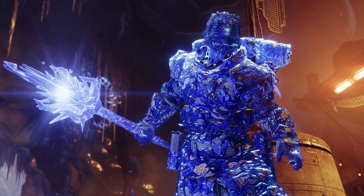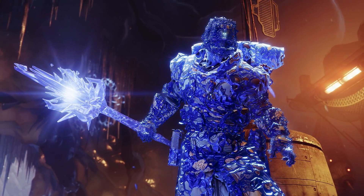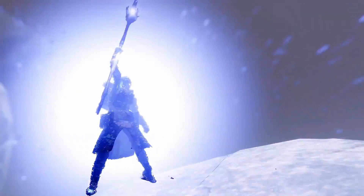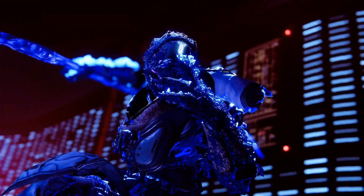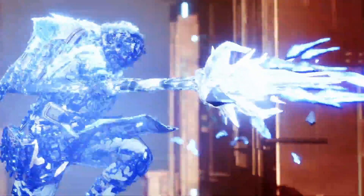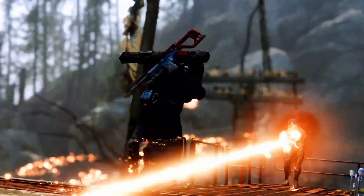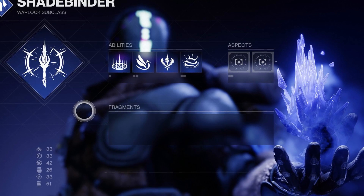If you're looking to combine freezing with destruction, look no further than the Shadebinder's super: Winter's Wrath. The Shadebinder summons their Stasis staff and fires projectiles that instantly freeze opponents. The second stage begins — and the fight ends — when the Guardian raises the staff, detonates its Stasis crystal, and sends a devastating shatter shockwave that disintegrates nearby frozen enemies. Holy shit, Bungie. Warlocks are moving up in the world.